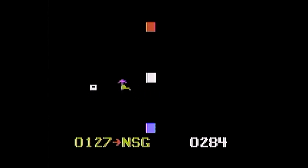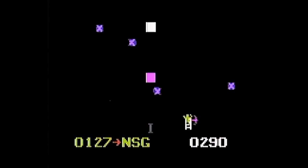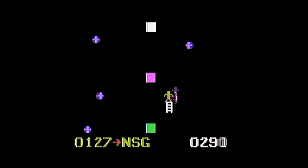Scoring-wise, you get one point for evading boulders, three points for crushing a boulder with your pickaxe, five points for picking up a new pickaxe, ten points for picking up a key, and twenty points if you use the key to enter a door.